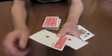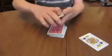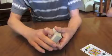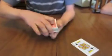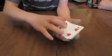Okay, I have two aces. And there's an ace of clubs in the middle. Remember, there's an ace of clubs. I'm just going to sandwich it right in between there. Then I'm going to place it on top of the deck.